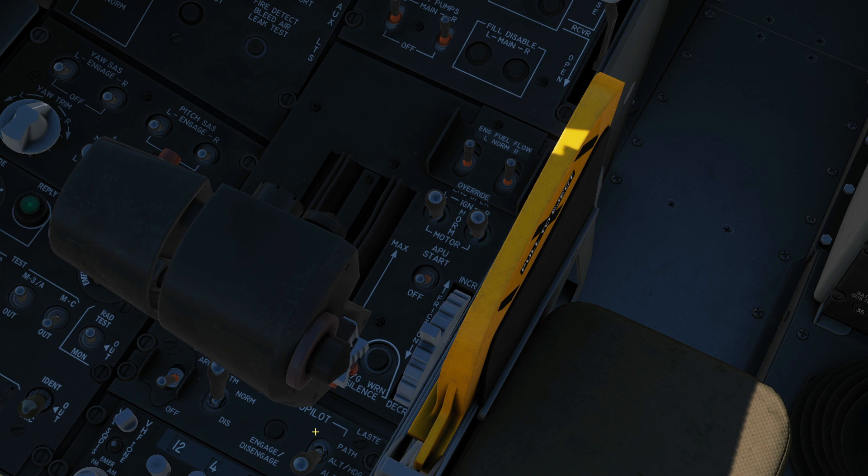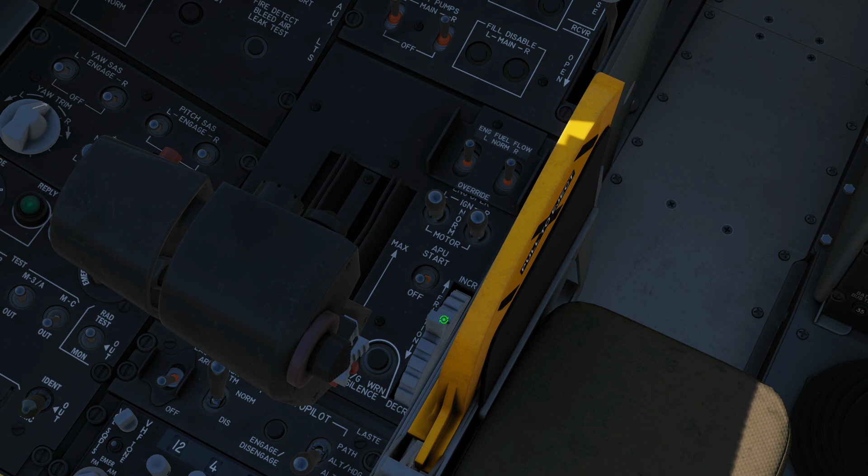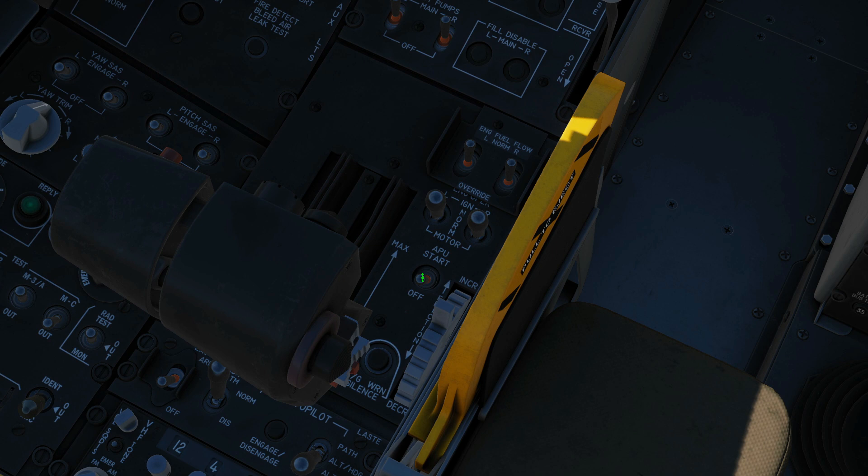This next panel — the main item is obviously the throttle lever. There are actually two throttle levers and you can move them independently. There are control buttons on the side which can't be pressed with a mouse but can be bound to your HOTAS or keyboard. There's also the ability to silence your gear horn — in certain configurations the gear horn will blare and you can silence it there. This simulates the friction of the throttle handle — how stiff it is to move. We've got an APU start here for the startup sequence.